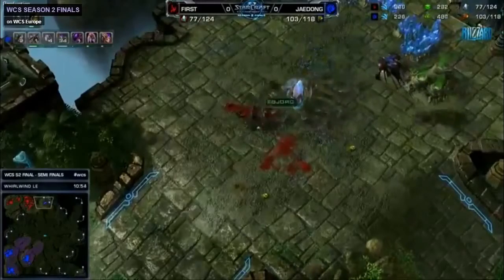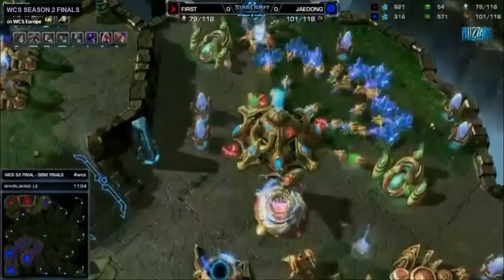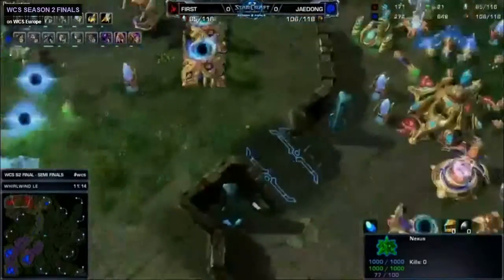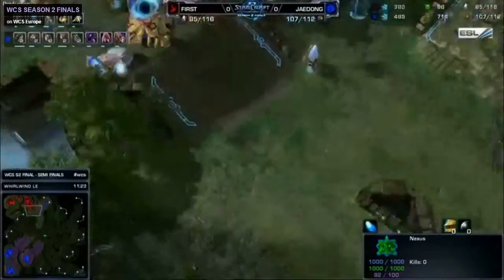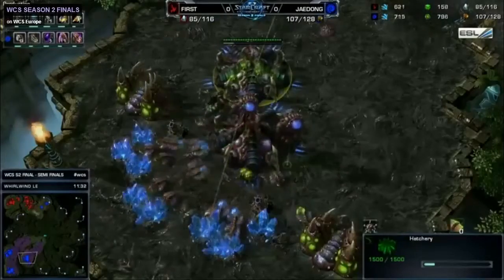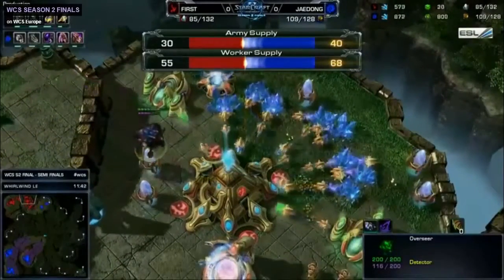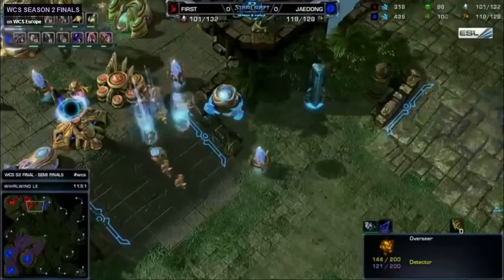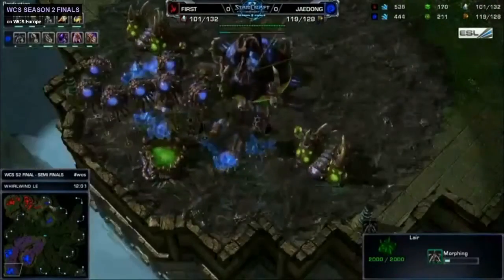J-Dong behind this just has to take the fourth hive base, get some Ultras, and he's going to be in a perfect position. He's already started 2-2 and he's getting pathogen glands now. First is getting Colossus now — does he all-in from there? I feel like he's in a really bad position. He's throwing down lots of gateways in his main; he's overly saturated on his expansion. We might see First not actually playing his very best here — he's been thrown off his game by J-Dong playing so well. I think he's in a terrible position. But the thing is, J-Dong right now only has Zerglings. Getting pathogen glands with Infestors would help out a lot, but once Thermal Lance is done with Colossus, that gets a little bit effective. Does First now just have to go before Hive is there, before Ultralisks are there? And Hive just started — has First left the main of J-Dong, so he's not even going to know that this happened.